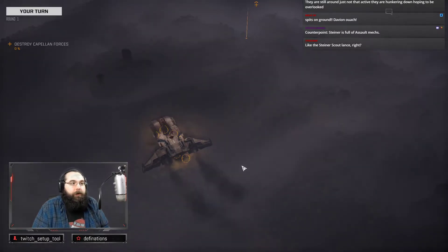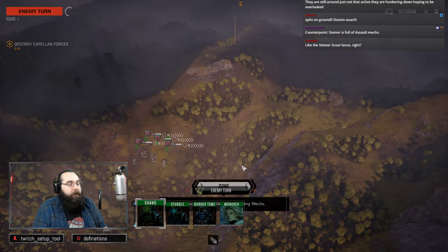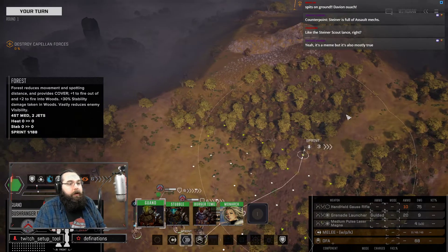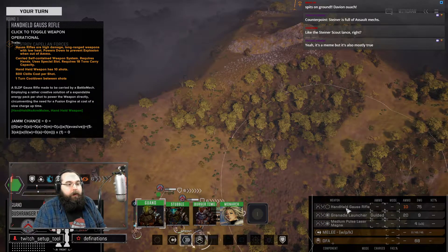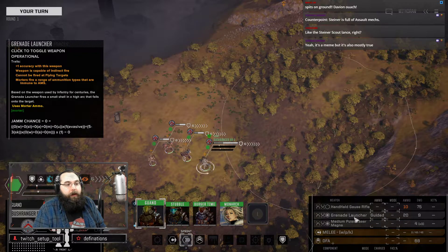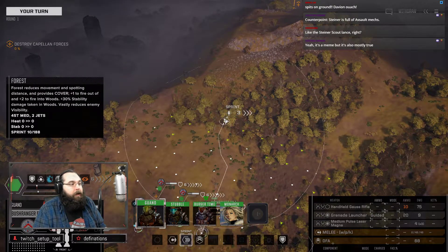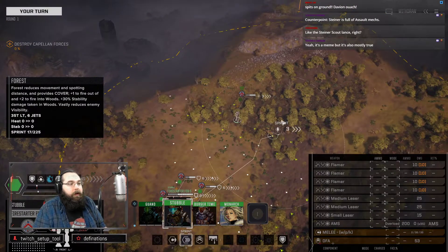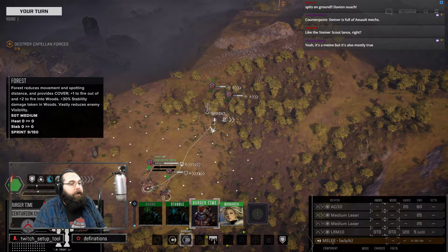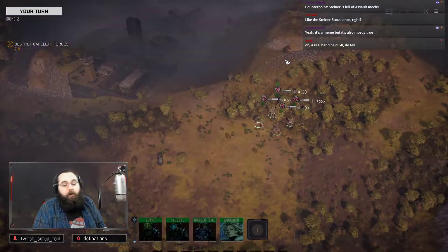We also need vehicles right now — we have two vehicle slots we're not using ever since our sprint got shot down. Not that the sprint was ever long for this world. Handheld Gauss rifle — since when have Bushrangers been that cool? It had a grenade launcher with guided grenades and a magnet pulse line. This is actually a fairly decent mech for what it is. Firestar 9S has the AMS set to overload already by default. Centurion 9A is your standard, very boring Centurion. And the AH, which is the cooler Centurion.